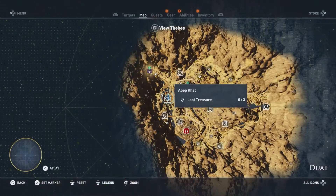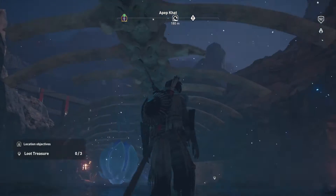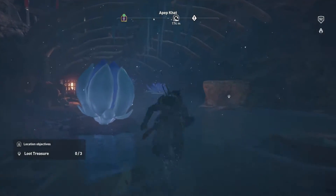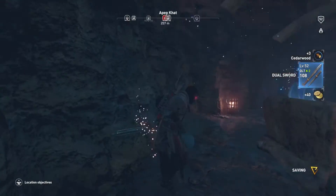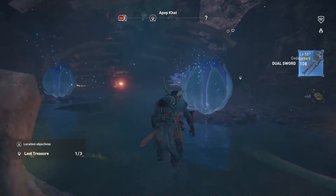Alright gamers, we're gonna go ahead and start on the marker here. We're gonna be facing northbound from the marker of Apep Khat, continue north just underneath this kind of bone-looking structure — looks almost like a huge whale or something died there — and go ahead and pick up our first loot treasure.